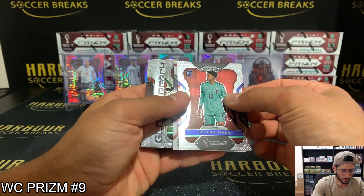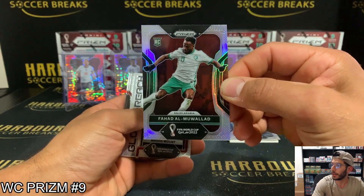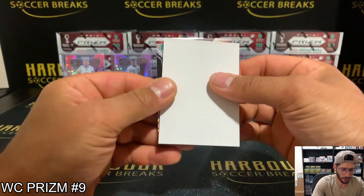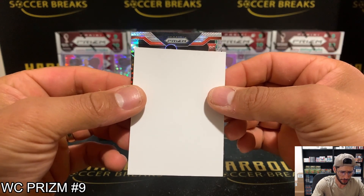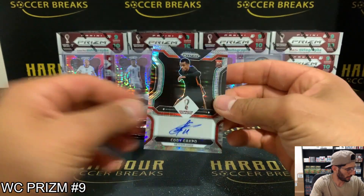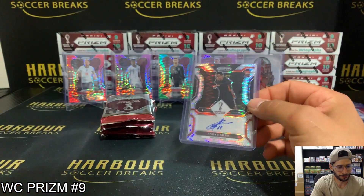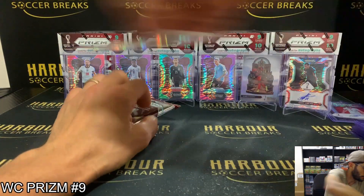We got an auto! We'll save it. Fahad on the silver for Saudi Arabia. Just a base photograph — it's a rookie, could it be Gakpo? I think it is — Cody Gakpo! Nice hit there. Gakpo was by himself — Tanner. Nice hit buddy, Cody Gakpo, one of the better autos to get.